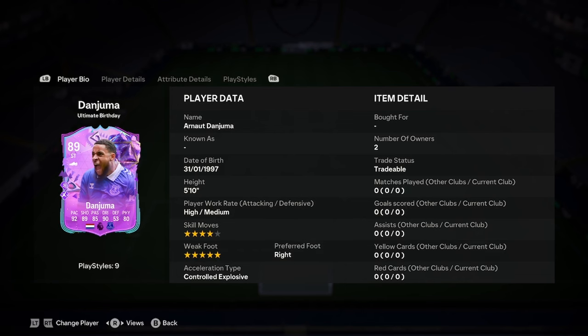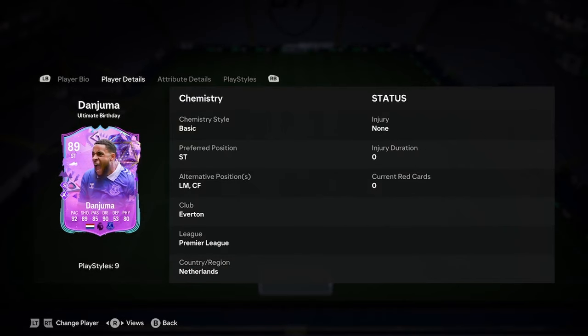He is 5'10", high medium, 4 star, 5 star, right footed and controlled explosive. Looks very nice to start off there. We'll be discussing if he can play left mid in a second when we get into the attribute details.